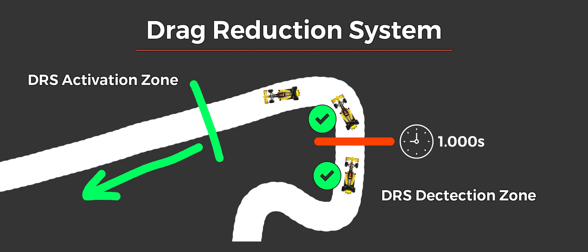The final note here is, since a lot of rear downforce is missing from the car when DRS is open, you cannot corner with DRS open. To prevent this from ever happening, hitting the brakes closes the DRS instantly, immediately putting downforce back to the rear of the car to help with braking, and then ultimately providing aero stability again through the next corner.